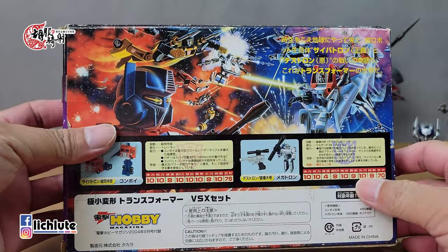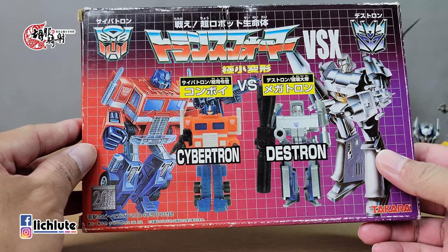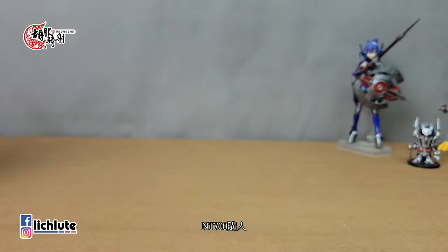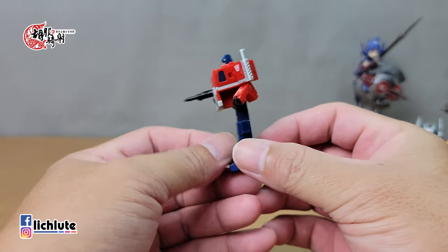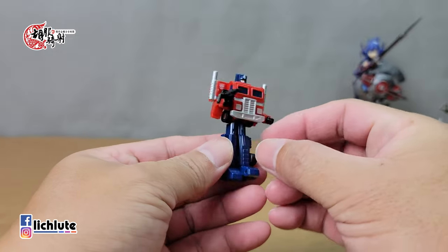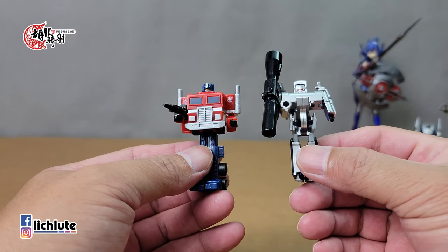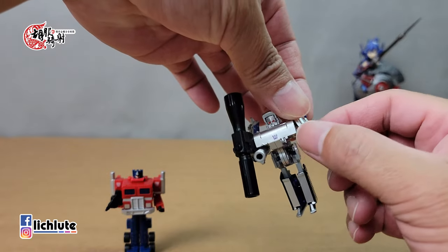它是日本某杂志2004年9月号的附录，盒子大小薄薄的。内容物有大家最熟悉的OP，还有他的死对头、狂派的Megatron。玩具已经是二手品，我收到的时候就是二手了。这两款玩具造型来讲都是很古早的风格，这个非常小型的OP变形各位一看也能把它变出来。